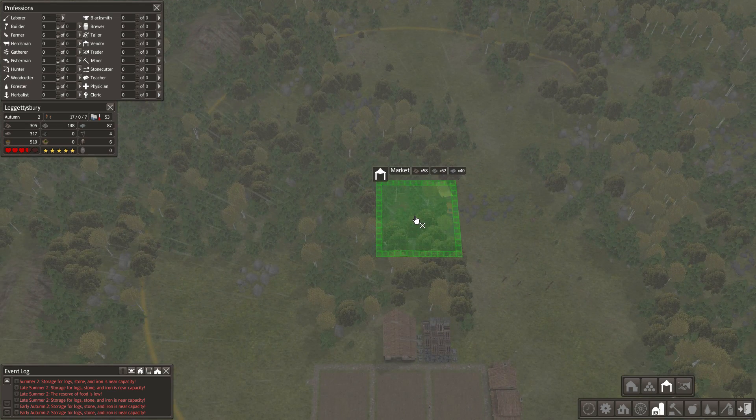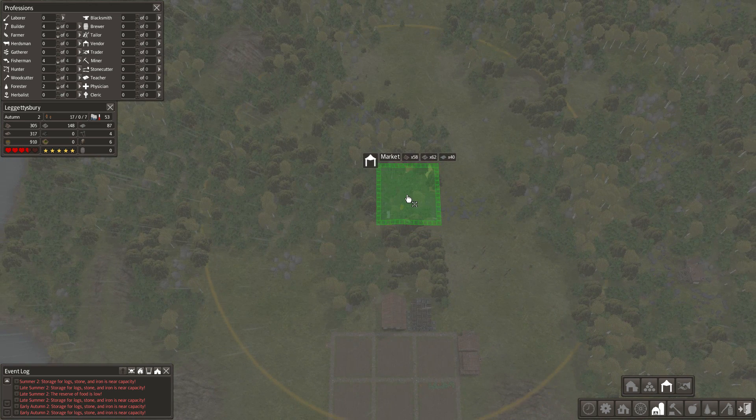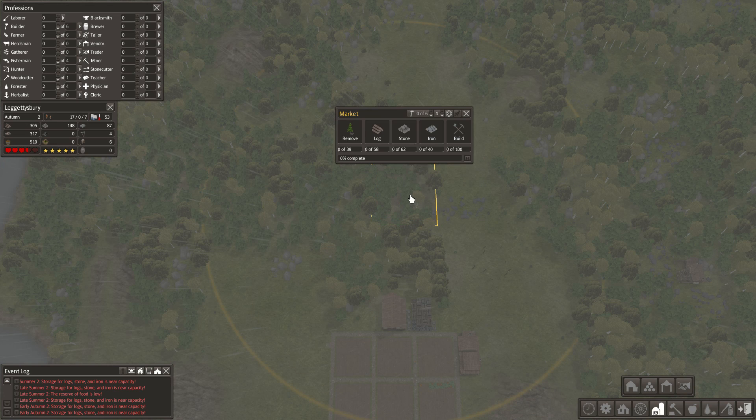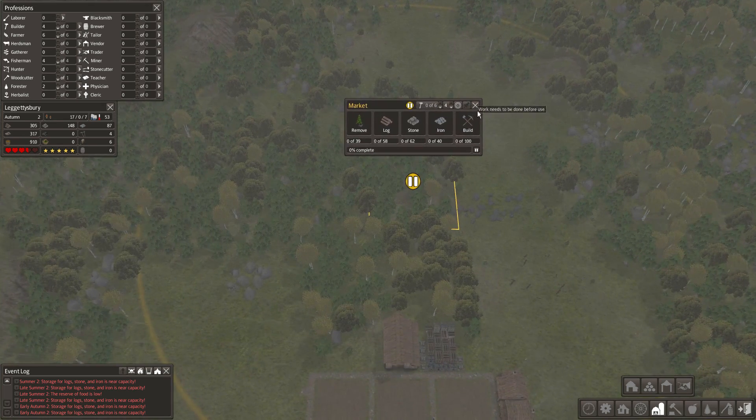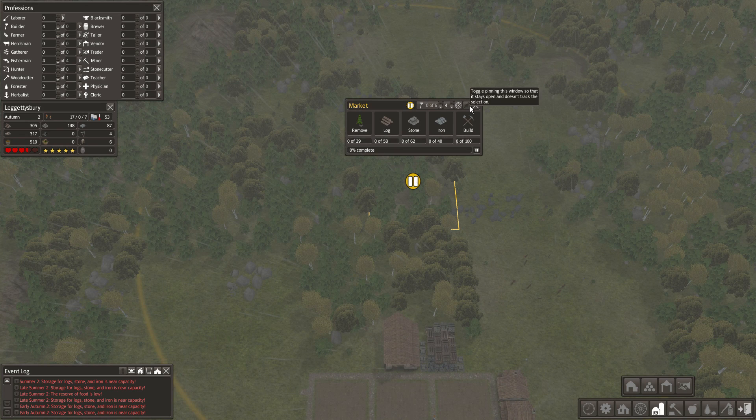Right now, for this size of village, a market is a really bad idea because it's just going to take up all of our resources. But what I'm going to do — I think this would be a good spot, I'll have room to put everything else in that I want — is just plan out the city ahead of time and pause this market. I'm placing it in the middle to base the rest of the village off of it, but I'm not actually going to build it right now.